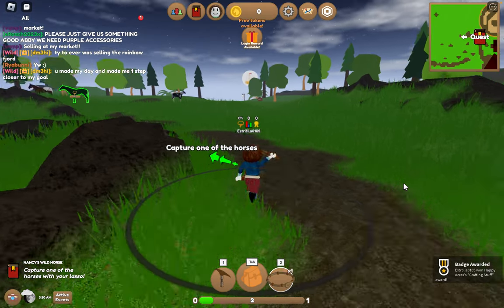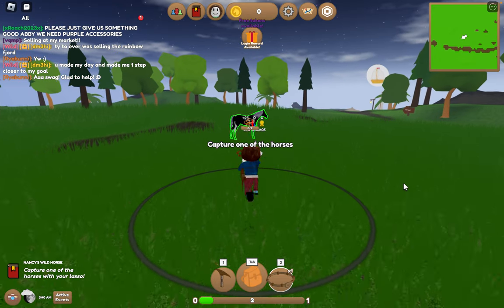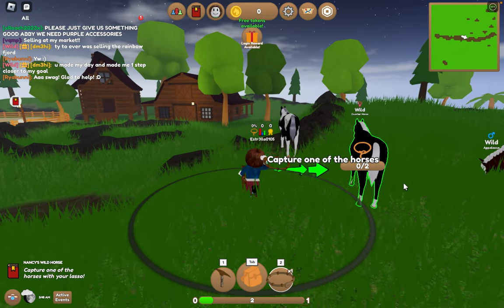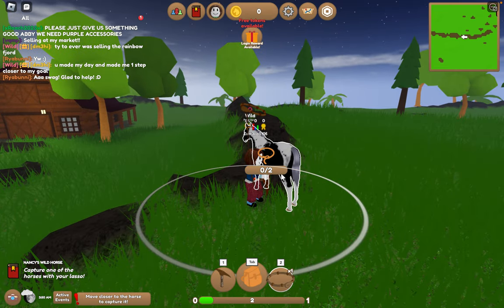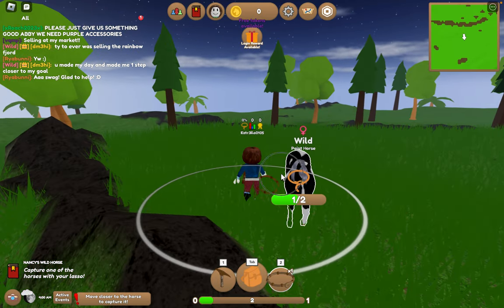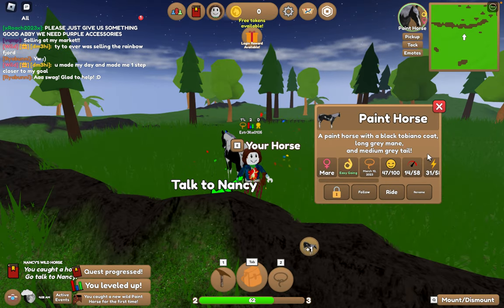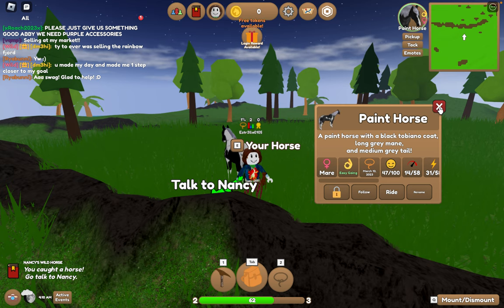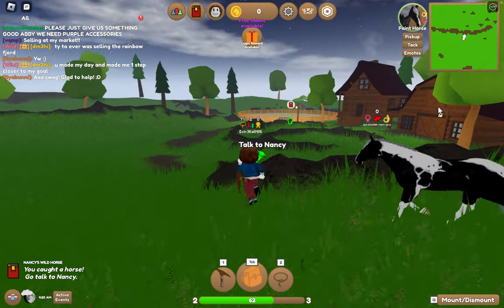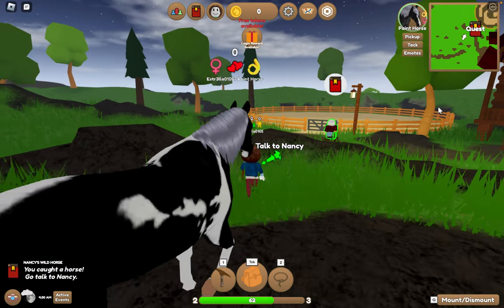If we go get one of these horses, I want the paint. Oh wait, I have to get the one they choose? What, can I get this paint? Okay now what do I do - come here! What do I do? Oh, I got it! A paint horse. And now do we go back and talk to Nancy? This is so confusing.